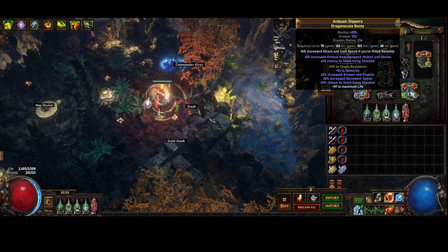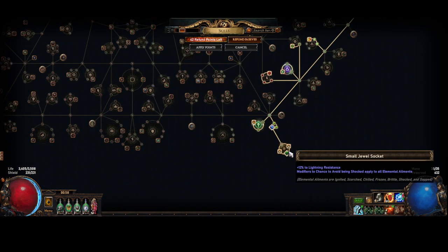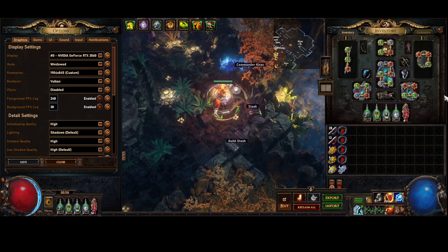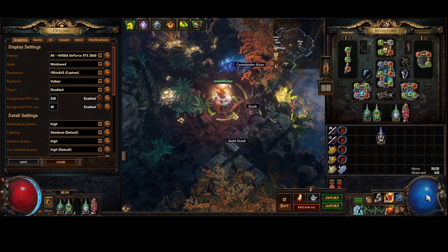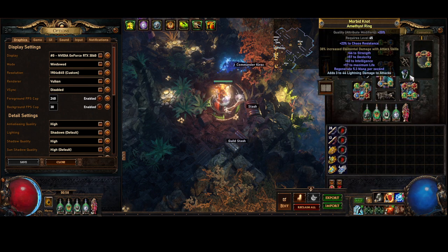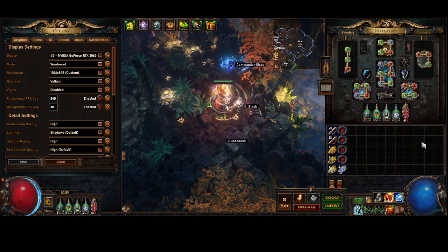I also have avoid being shocked from the essence and from the Exarch modifier, giving me 100% shock immunity whilst running Storm Shroud — making me ailment immune, which is really really nice. Still running the Mage Blood. Big issue: this is not a budget build, because if I take my flask off that gives me mana cost reduction I can't cast my skill, so it's pretty mandatory. The reason I have flat damage crafted on this is because if I craft minus seven to mana cost, the cost of Kinetic Blast is the root mana, meaning I'm not gaining inspiration charges — which is a bad time.